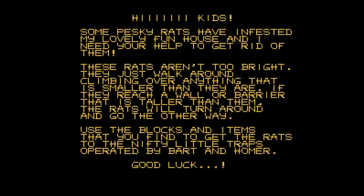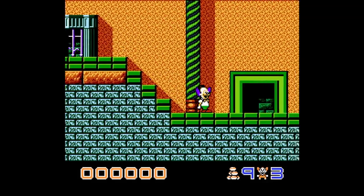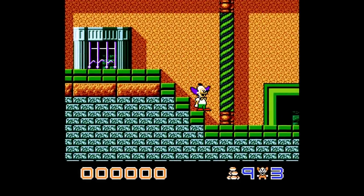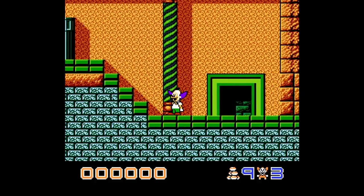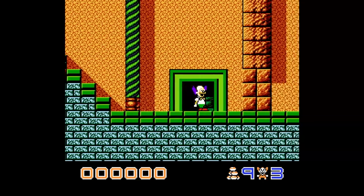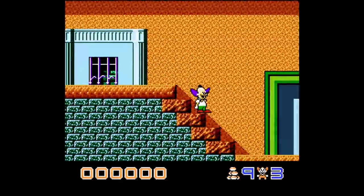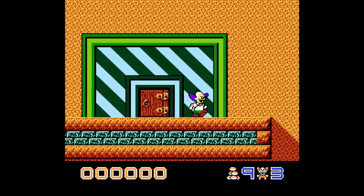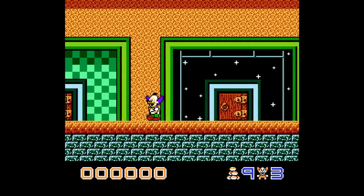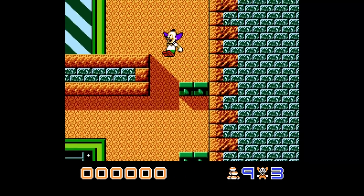We just need to get rid of the rat infestation from Krusty's Funhouse. And speaking of Krusty, there he is! This is probably one of the oldest games I've ever played on this channel and it's so wacky. The game is split into different levels, and within each level is about eight individual sub-levels. Here are all the levels - all these doors into Krusty's Funhouse that we need to go into and get rid of the rats. What a lovely, colorful, and not at all ugly game. This is going to be my side let's play - it's a puzzle game.